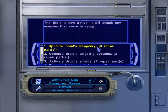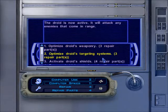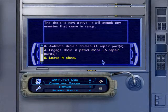Here we go. So if I repair the droid, I could optimize its weaponry, optimize its targeting systems, activate the patrol mode. But that would cost 5, 9, 10, 12, 15 repair parts. And then it would go back fully armed, fully shielded, and it would do a lap of this ring of apartments — which would actually be greatly in my favor because this ring of apartments has lots of mini-fights. And I get the experience points. But not right now — leave it alone.